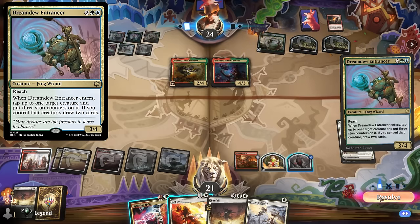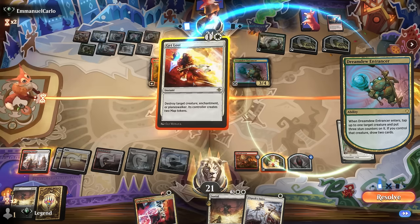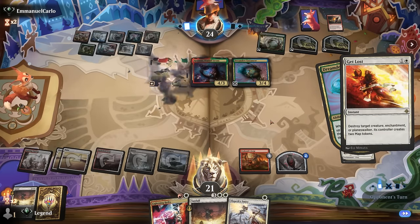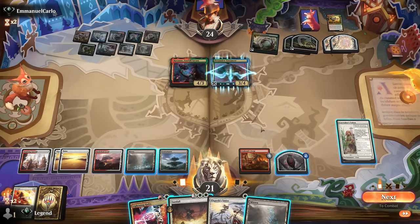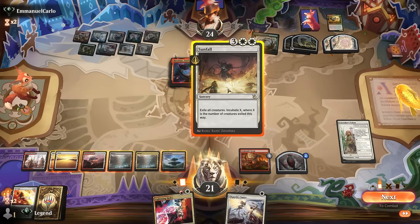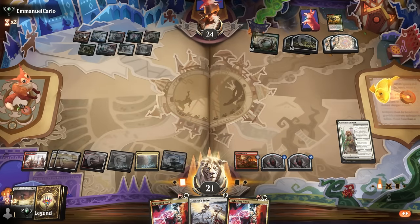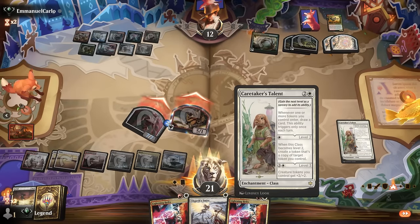The opponent can play the Entrancer and target their own creature to draw — if I Get Lost in response I deny two extra cards, which seems worth it. We take our turn, and now I have options: Sunfall, animate the incubator, and attack. That seems reasonable, even though I'll be out of answers for more large creatures if they show up. But it puts the opponent under quite a bit of pressure. Next turn I can maybe level up Talent all the way to pump my tokens even more.